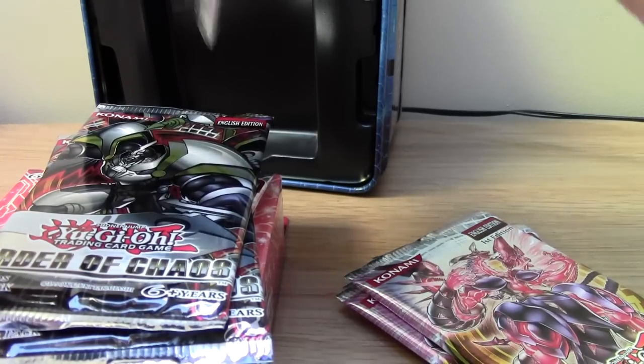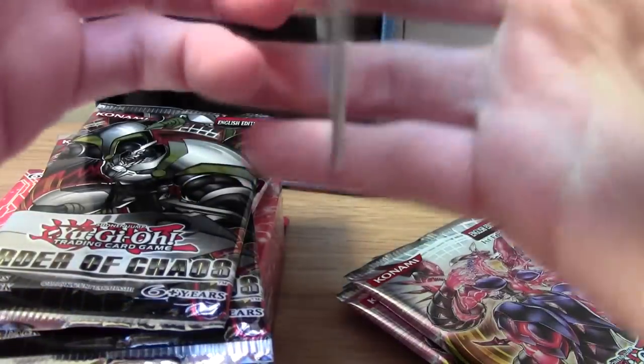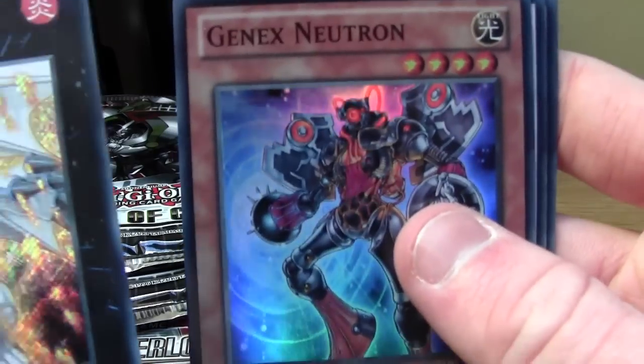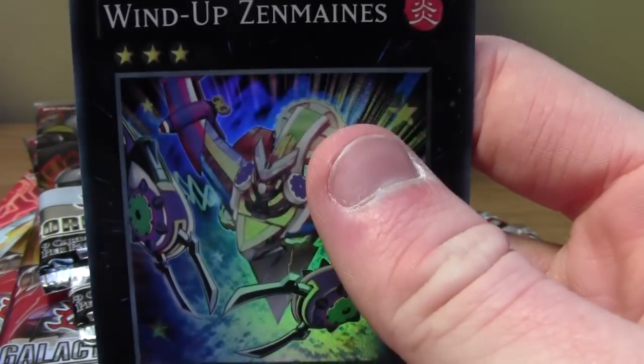Had to open these. So Secret Rare Dolka, Gen X Neutron - which I like running the Gen X deck sometimes - Scrap Dragon, Dark Highlander and a Wind-Up Zen Mains.